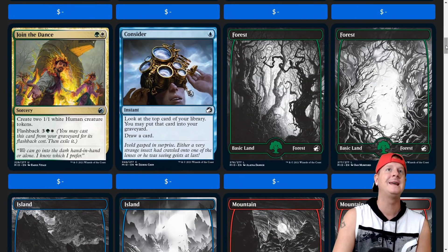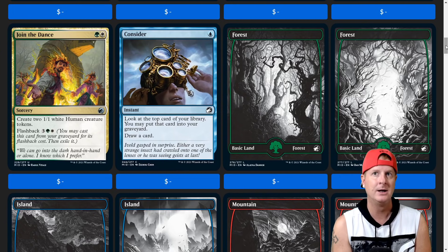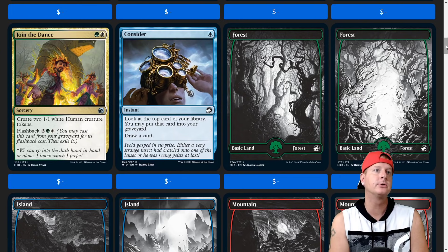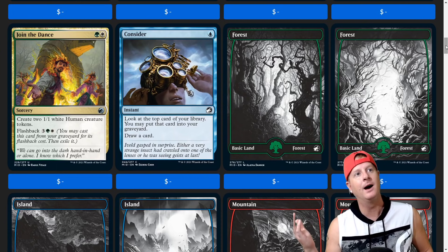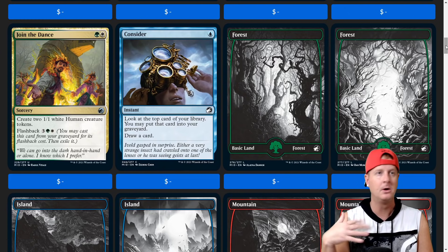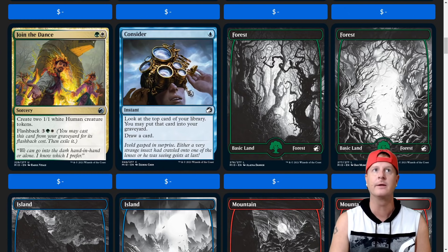Join the Dance: create two 1/1 white human creature tokens. Flashback is coming back — flashback for 5, create two 1/1 white human creature tokens. So you can cast this card again from your graveyard for the flashback cost and then exile it afterwards. That's a good card — you're getting good value out of it.